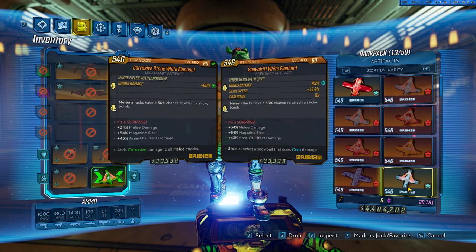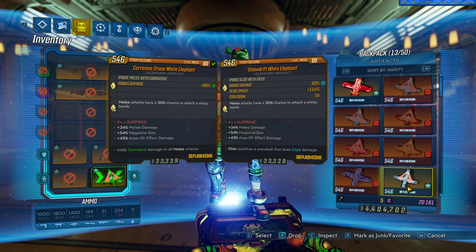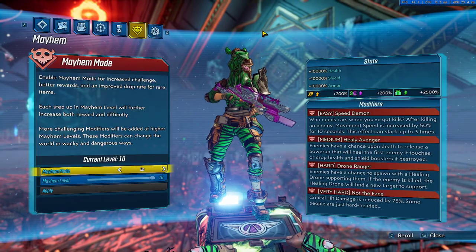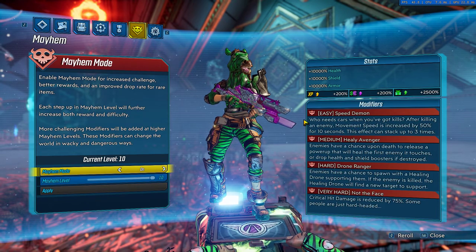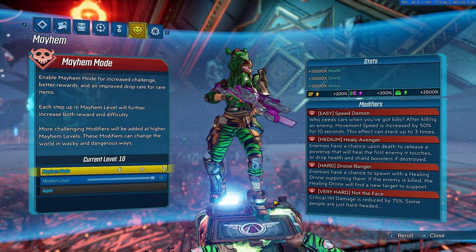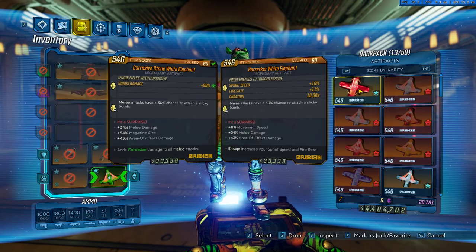I think it's easier and more fun to cross the full arena with one slide, but we'll see during the run. Here are the Mayhem modifiers — we're running Speed Daemon in order to slide easier to the enemy. Two modifiers won't impact our DPS, and since we're not making critical hits, we can play Not the Face. Let's jump into it.